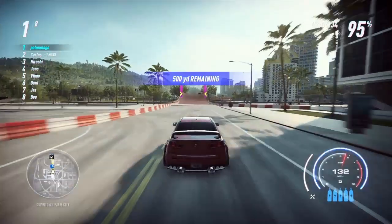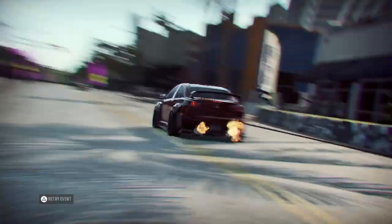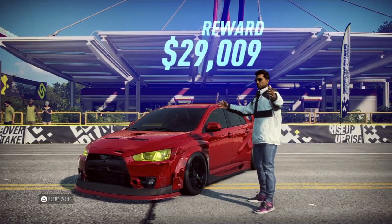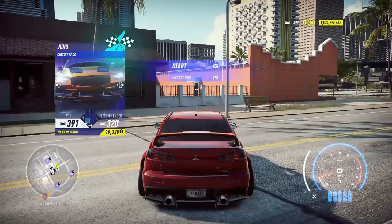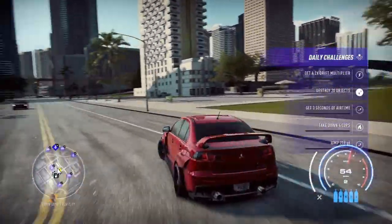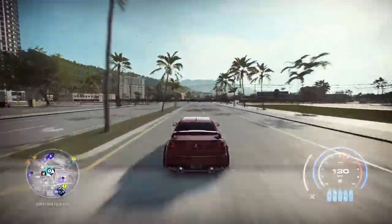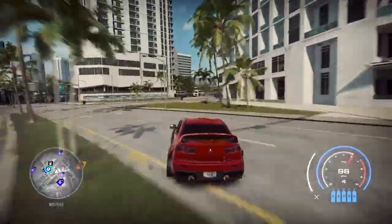2:11 — so that's 7 seconds slower than the Evo 9 in a 2-minute race, which is a good bit of time. If you guys are on the fence between these two cars, I would definitely go with the Evo 9. Once this car hits 5th gear, the power just goes away — it uses up all the power in gears 1 through 4.